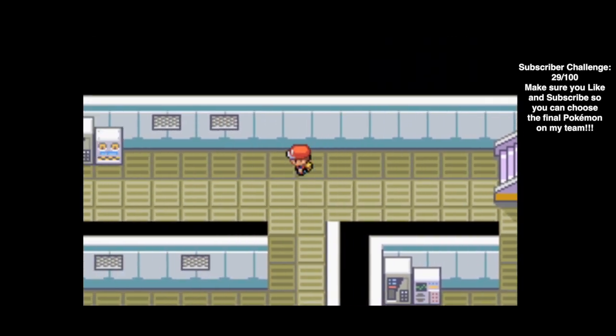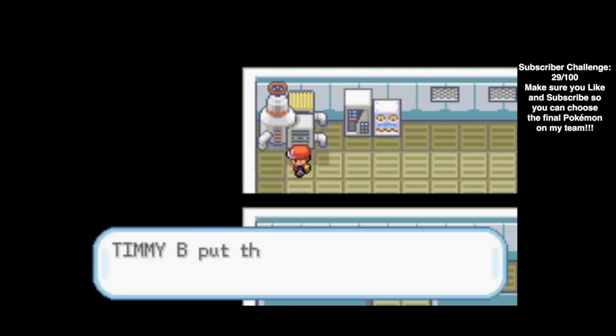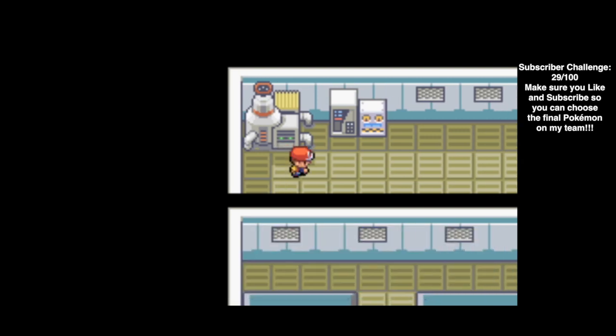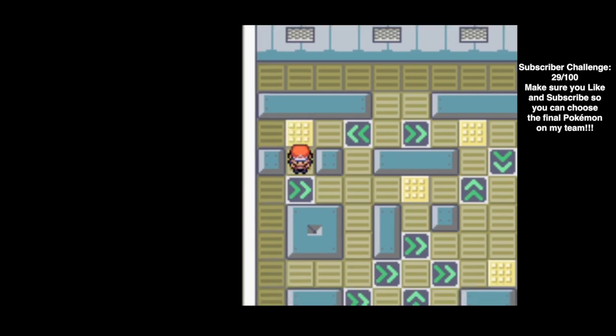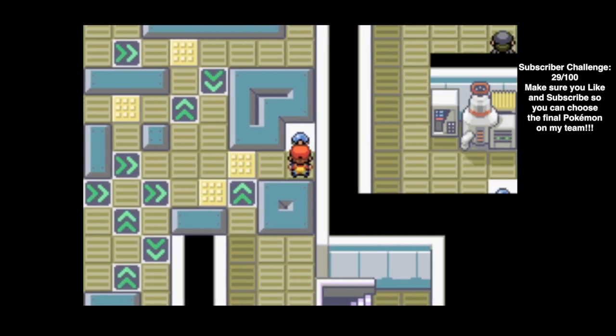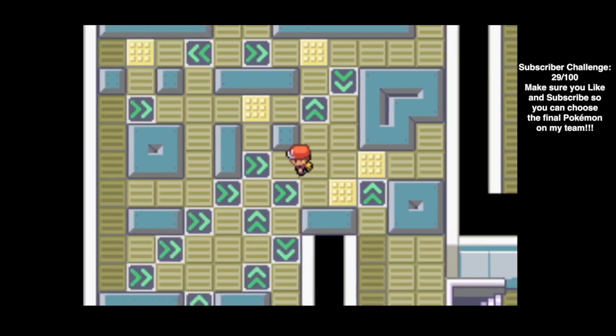Let's see here - there's a Nugget. Didn't take me forever to find this item. And then we have another puzzle to go through. If we go right here, we got a Rare Candy - that's exactly what I wanted to see.